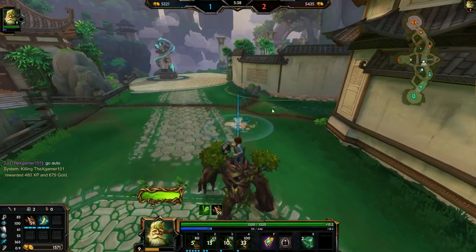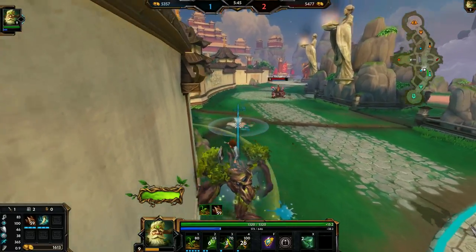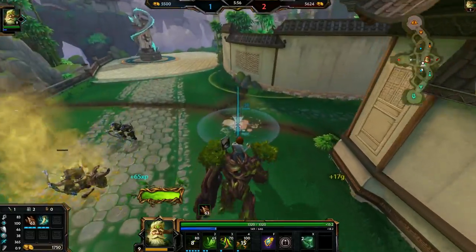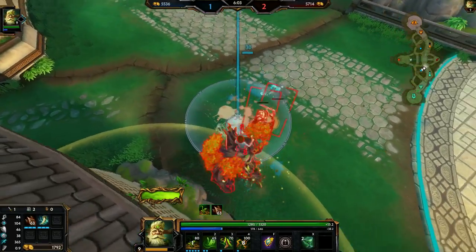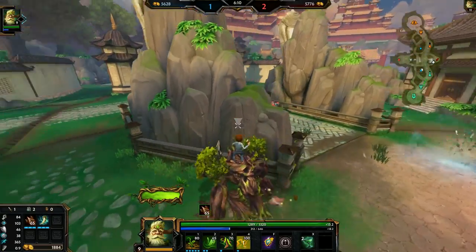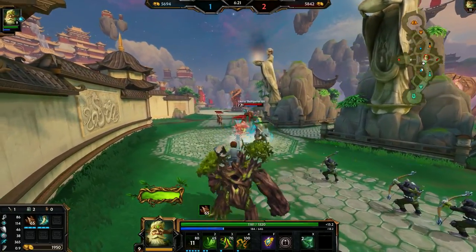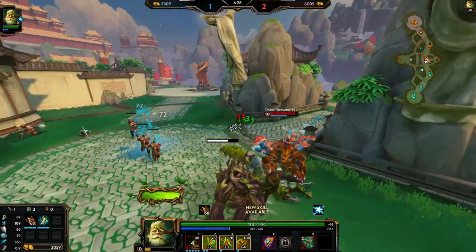Let's go back to our mana flower because we're kind of low. The only reason we can stay is because Bancroft's gives a nice power spike. He's going Shaman's Ring — that's not a bad item, it'll help him, but it's not a core item on Sylvanas. On Sylvanas, Demonic Grip plus Spear of the Magus is the go-to almost every time, because Demonic Grip applies first and then Spear of the Magus — so you shred your opponent's protections by 36% and then a 50 flat after that.